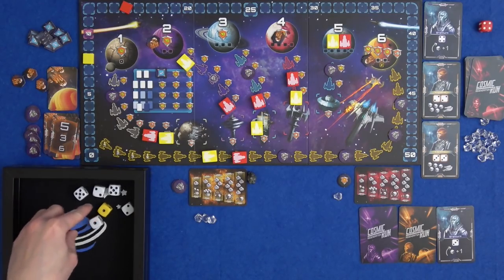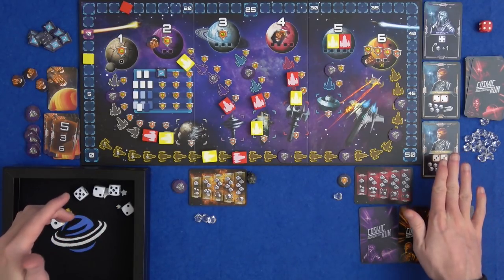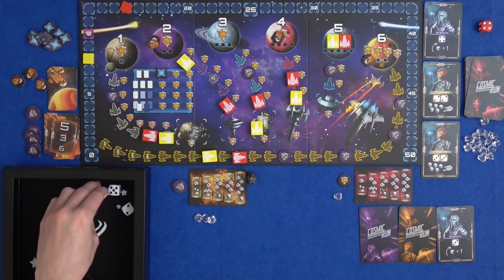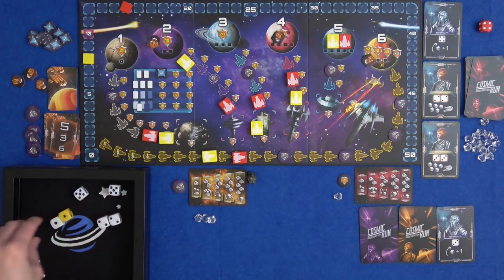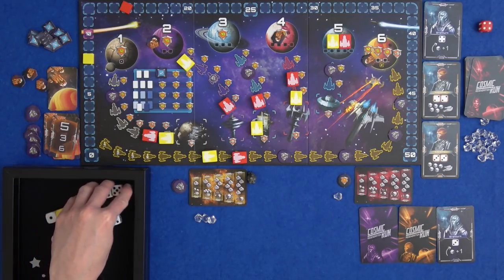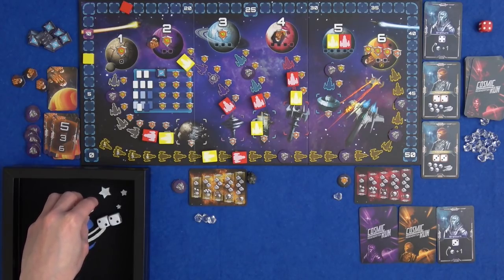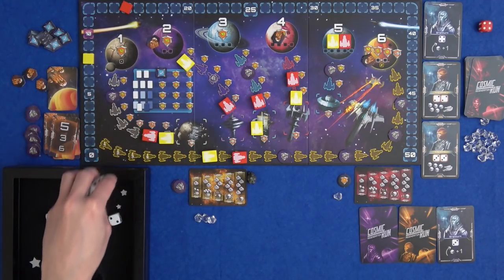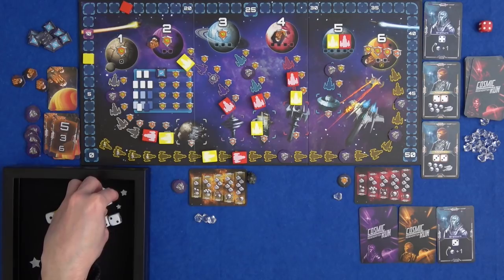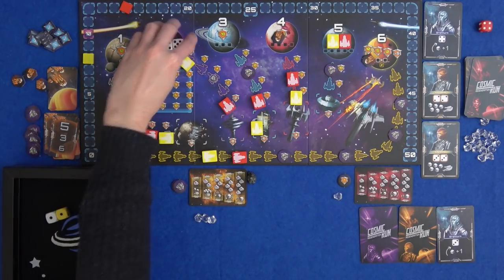Marty can start. He's got a pair of ones, pair of twos, and a pair of fives as well. Does he want to just ignore aliens completely? He could spend the fives because he only needs one more pair to get to the top of planet two. And then spend the twos on those aliens to see what he rolls.